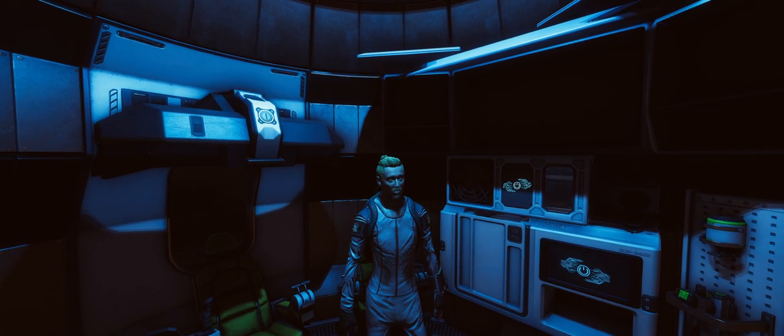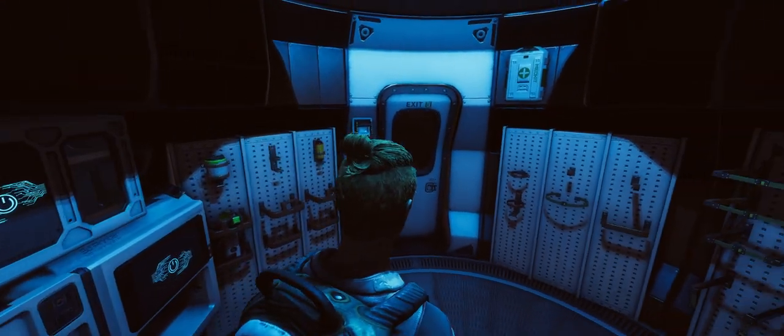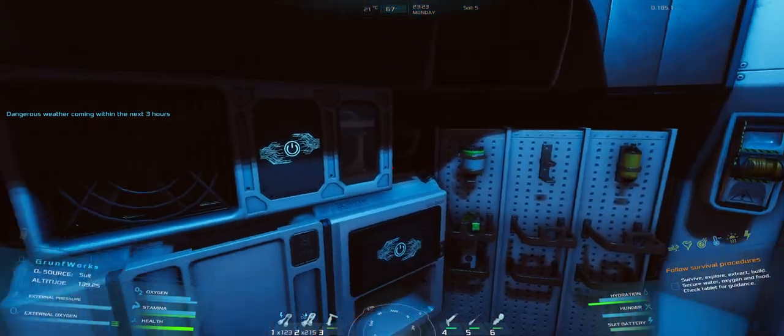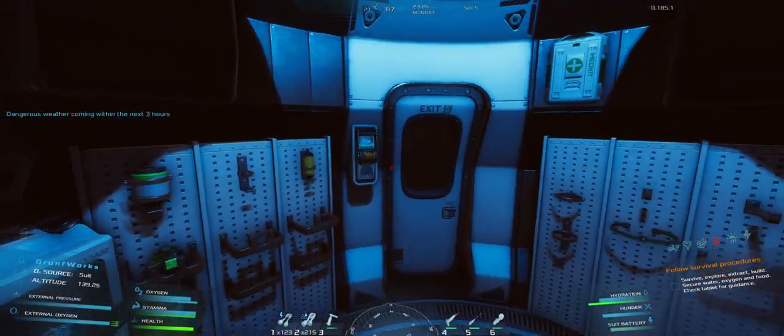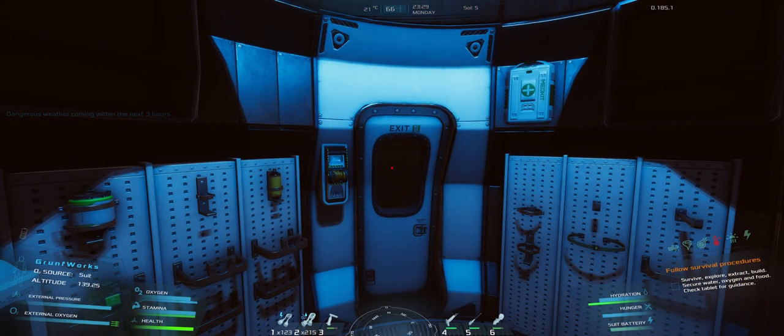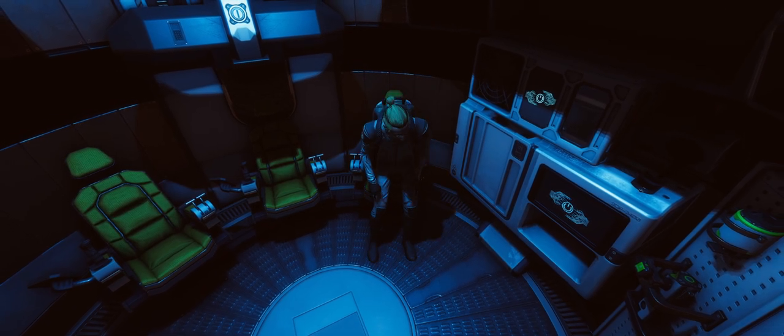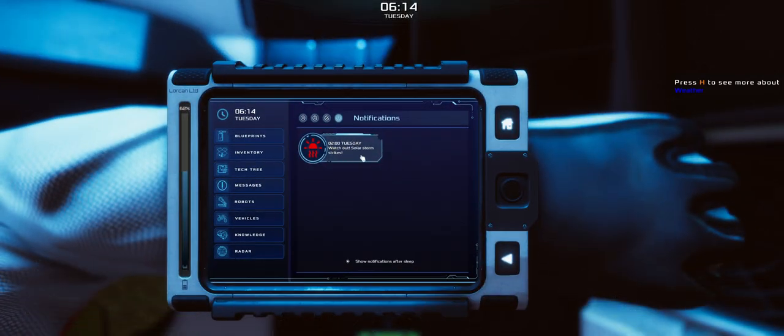Hello and welcome to Occupy Mars the Game. In this episode we have some dangerous weather incoming as announced. In the previous episode we constructed a workshop and were able to do quite a lot, but we cannot power it yet. First let's get through this weather, then we're going to do some planning. We're going to sleep until the morning and then until the weather subsides.